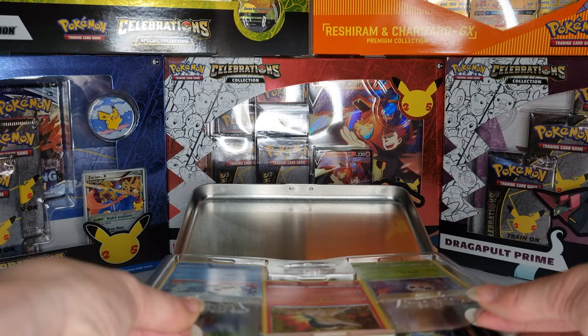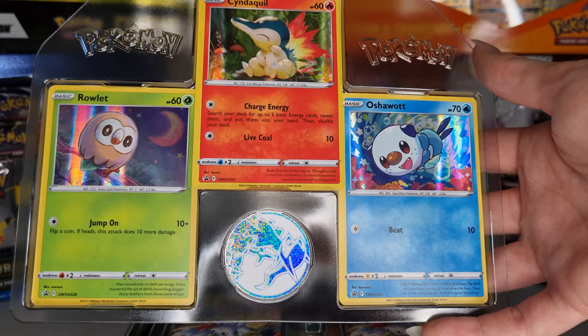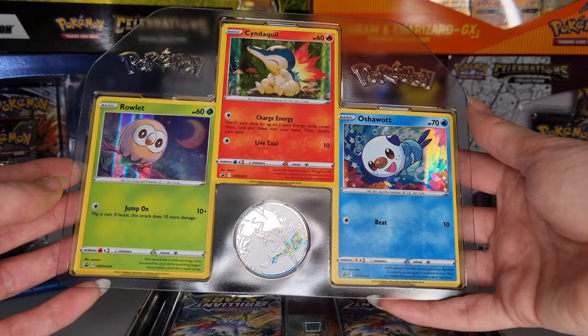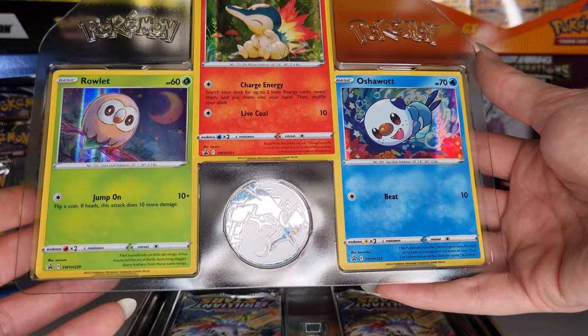First off we have the three starters, which are the three foil promo cards, encased in this cute little wrapping here with the coin as well. I have looked at other people's videos of the opening of this, and when I was watching them they all looked so cute. I love the design of Rowlet but now looking at it in person I think I've changed my mind — I love the background for Oshawott and the shininess of it.